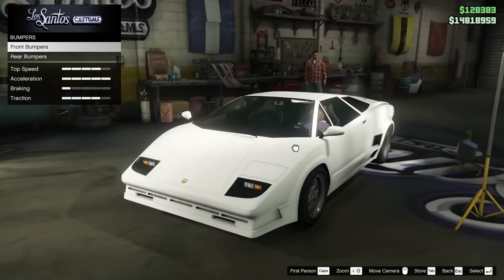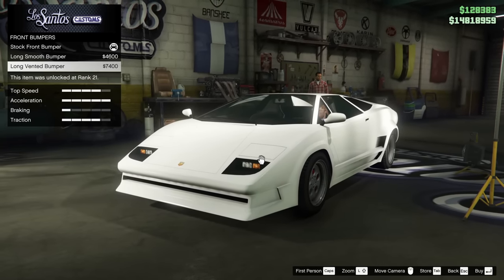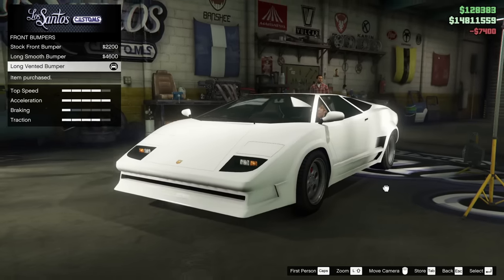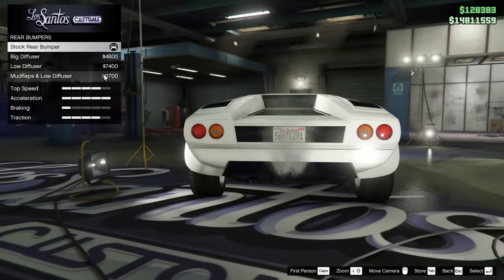We've got to get started with the bumpers. For the front bumper, we can go for the long smooth bumper or the long vented bumper. I think I do want to go for the long vented because it just looks a little more aggressive and fills out the front end of the car just a little bit better. So I do like that — let's go ahead and do it.